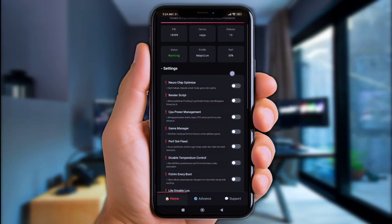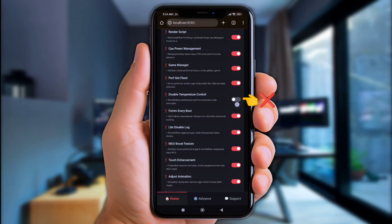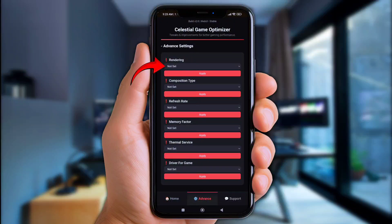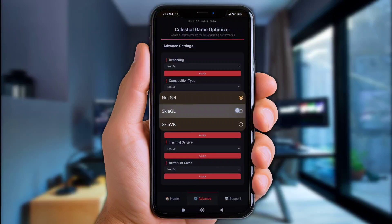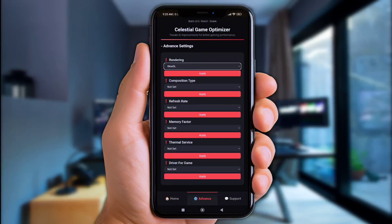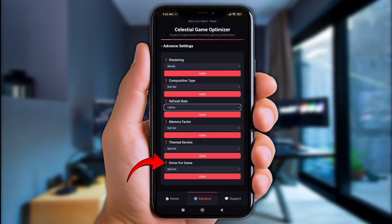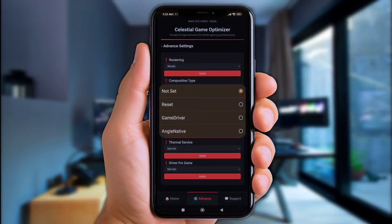Now enable all those options, but don't forget to disable temperature control. Next scroll down a bit and turn on Adaptive Mode or X Mode. Then click on Advanced Settings, go to Rendering Options, and use Sky AGL for extra smooth-as-butter graphics. Next click on the Refresh Rate option and overclock your refresh rate up to 90 or 120Hz. Finally, click on Driver for Game option and choose ANGLE Native.